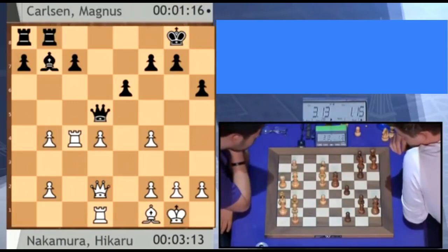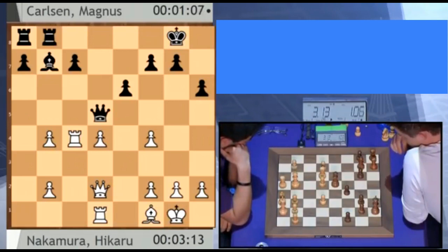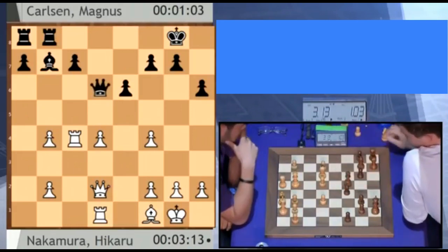Rook takes c4 — he cleverly avoided checkmate. Very clever. Now if you can, I think you want to play rook c5 and b5 as White and then double rooks on the c-file, putting pressure against c7. You can achieve b5 — that's a dominating position, and it's definitely something Magnus has to avoid.